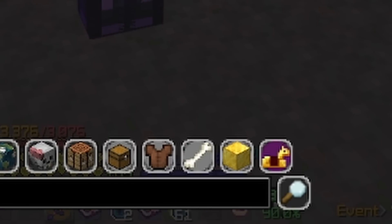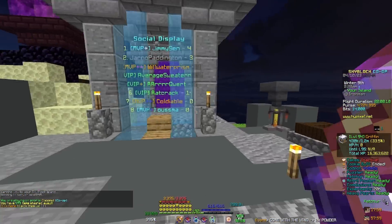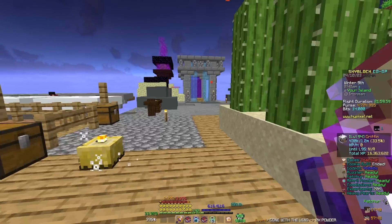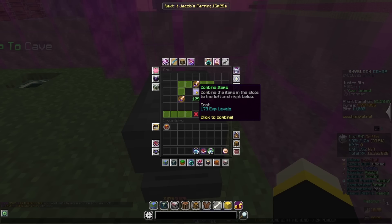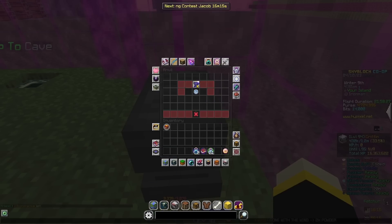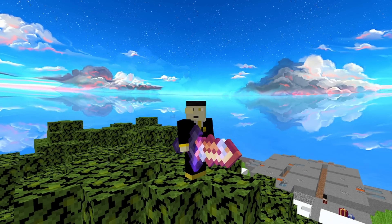I just got Venomous 6 - 22 million coins by the way, really no big deal - and Sharpness 6, 1.9 million coins, really no big deal. That was my first experiment table in a long long time and OBS crashed because it ran out of storage space. You guys have to take my word. 179 EXP levels coming right up. Venomous 6 - 1.8% of your damage hits for 40 hits over 5 seconds.